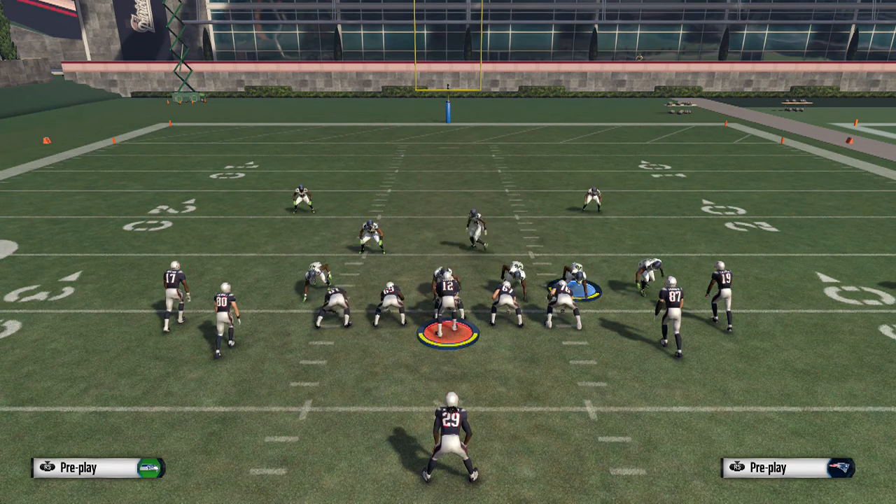To do the actual turbo, for those of you that don't remember, on Xbox it is right trigger and left bumper. If you are in practice mode or a play now game, you actually have to hold the right analog stick down. However, that is not something you have to do online. Online, it's simply right trigger, left bumper, and you're good to go. That will turbo.